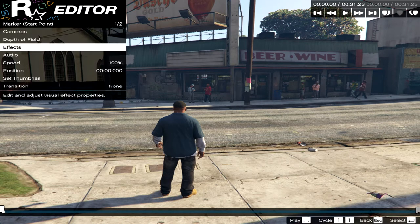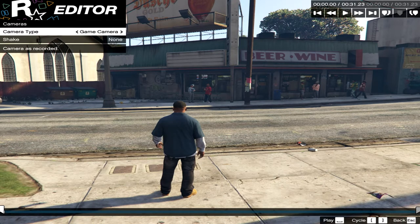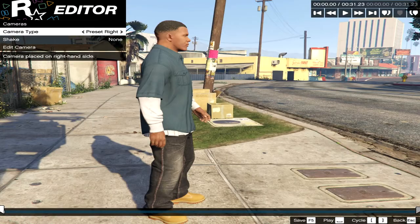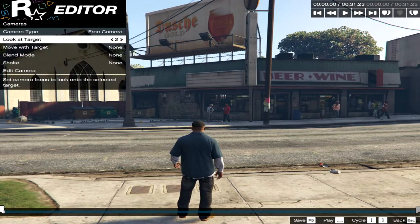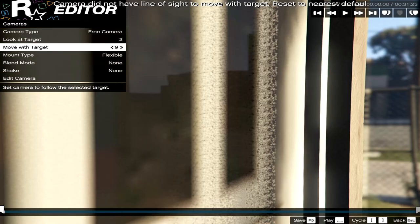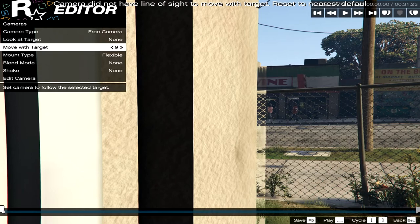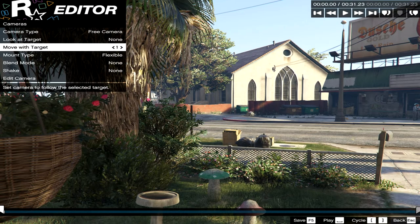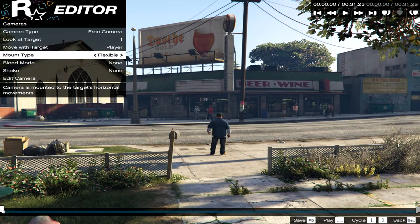Options: cameras, depth of field, effects, audio, speed, position, setup, nail, and transition. Let's take them all out. Cameras — camera type: game type, free camera. Let's see free camera. Presets: front, rear, right, left, overhead, free camera. Move with target player — do I want to move with player?